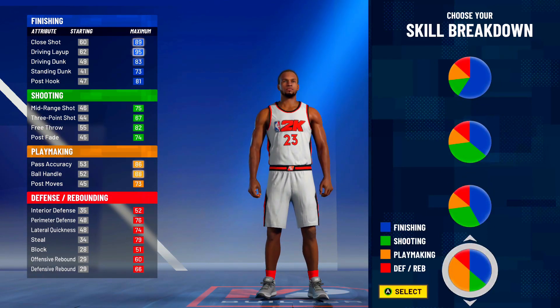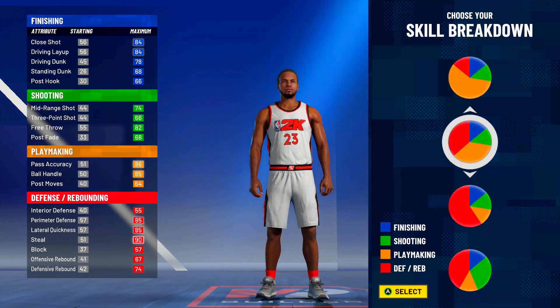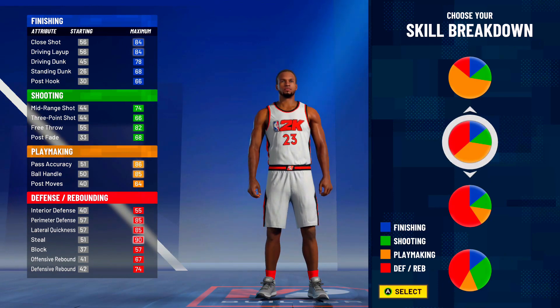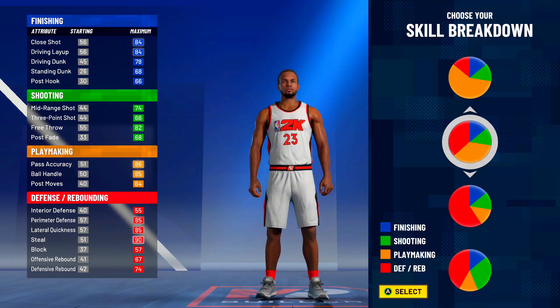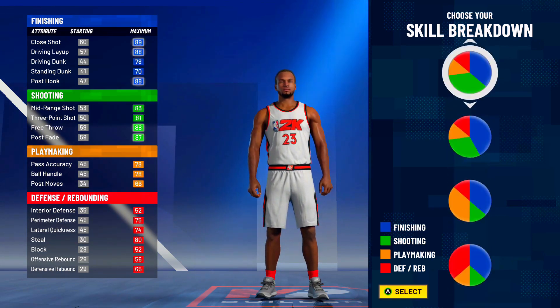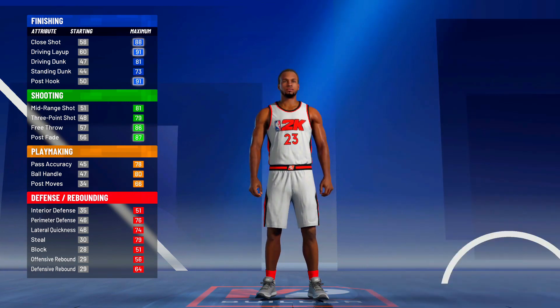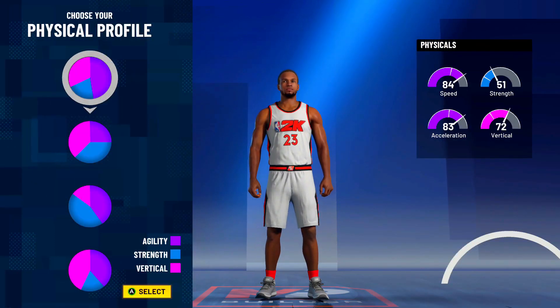The pot chart I'm going with this year — last year everyone went with the defensive and playmaking pot chart. Well, this year that pot chart is straight trash, I'm not gonna lie. Everything takes longer to get. The defense is good, so if you want to go defense, go with that one. But for me this year, I'm going with mostly finishing and partially shooting pot chart. It just makes the most sense.